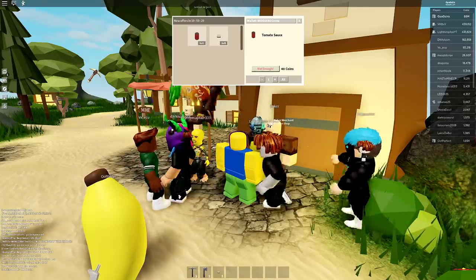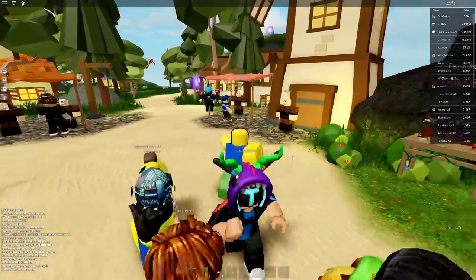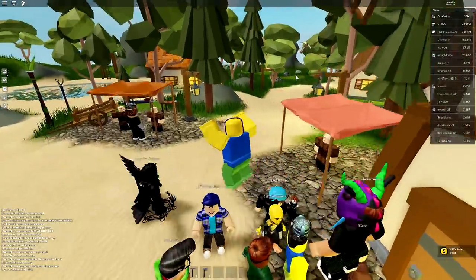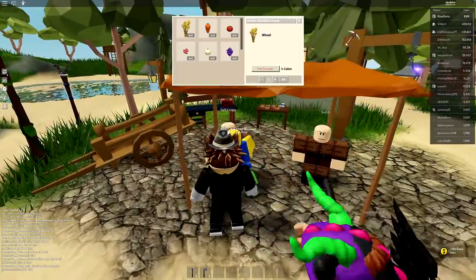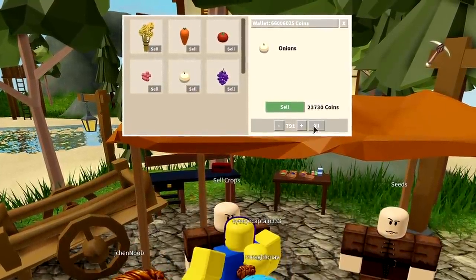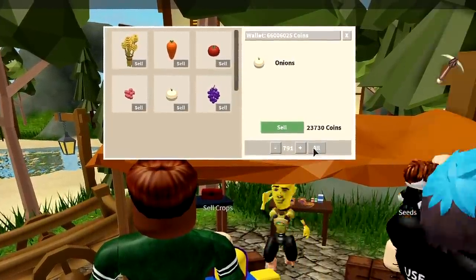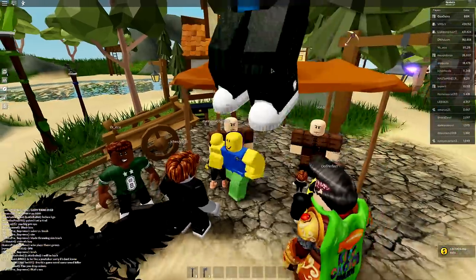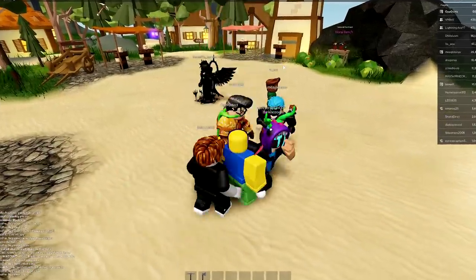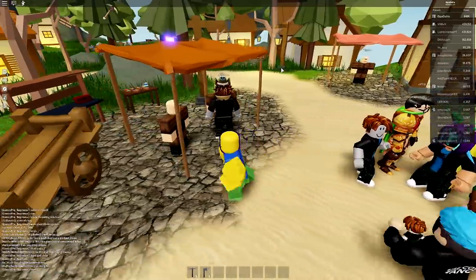I spent about the same time — maybe even more — grinding those three jam sandwiches compared to grinding onions. The three sandwiches sell for 345 coins, but going over to sell crops, you can see the onions sell for 23,000 coins. So onions are definitely better in every possible way, even compared to crafting jam sandwiches.